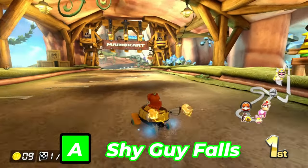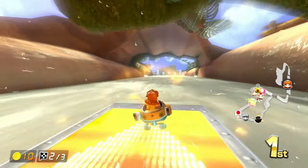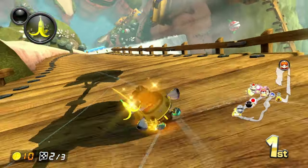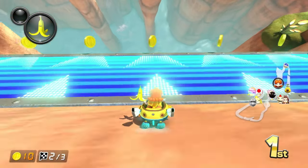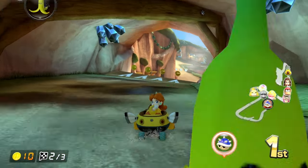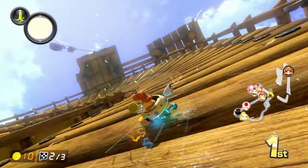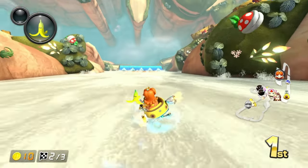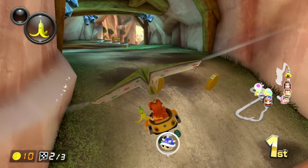Next up is Shy Guy Falls. It is a fantastic name for this track — you drive up and down a waterfall, traversing through a cave with a bunch of Shy Guys working their tails off, and the music sounds very adventurous. However, despite being a Flower Cup track, there are really no obstacles minus a few Piranha Plants on the waterfall area. Although you do have boost panels going with the current of the waterfall so you aren't falling down, which is a nice touch. But other than that, it's just basic.